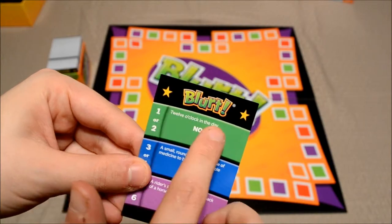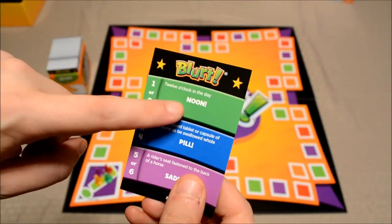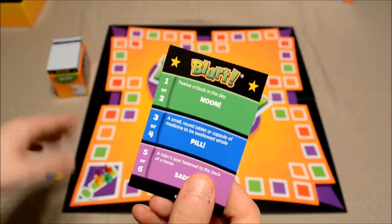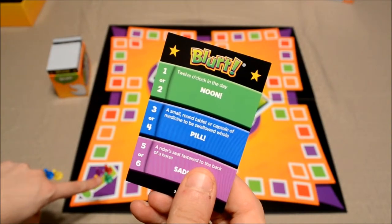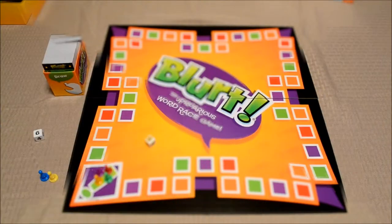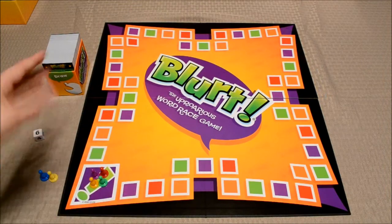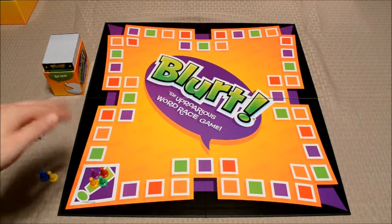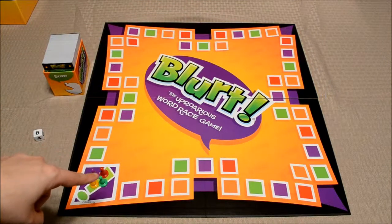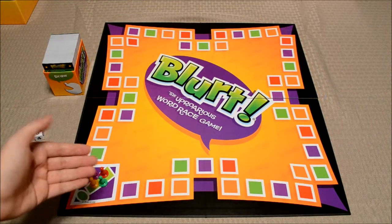Now once the question is read, the other players or teams will be blurting out answers to try and guess the correct one. The first player or team to blurt out the correct answer will get to move their pawn that many spaces as shown on the die. Players or teams will be taking turns becoming the reader, reading off a question, and allowing the other players to advance around the board. The first player or team to completely lap around the board back to the starting space will win the game.